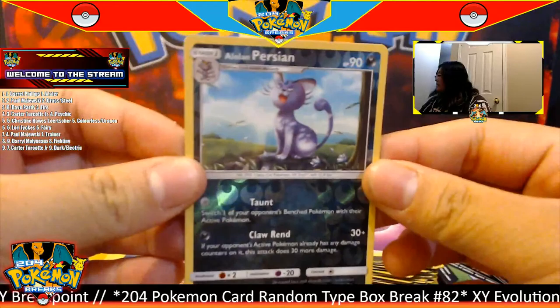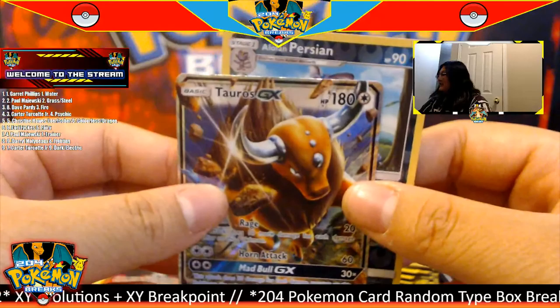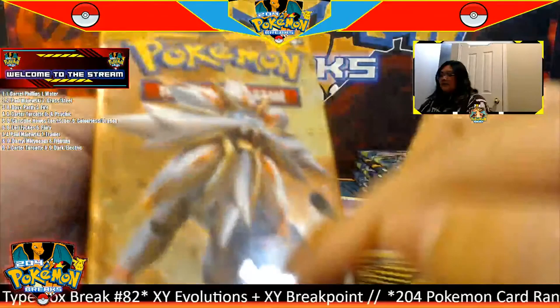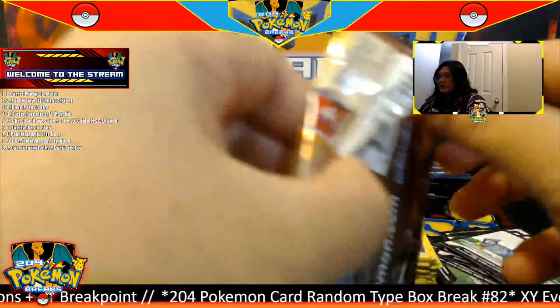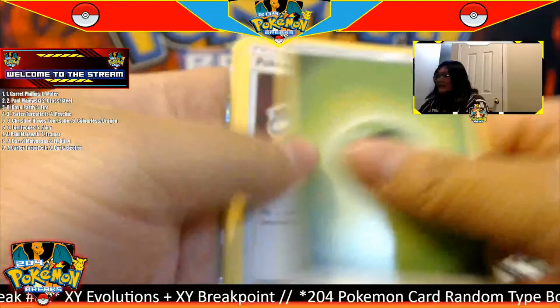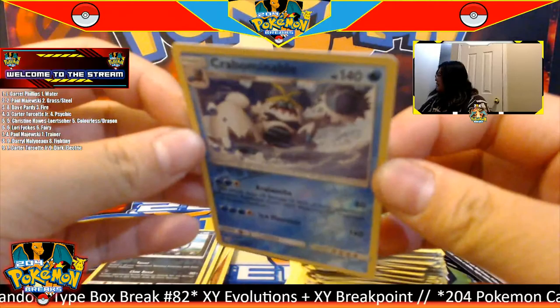To conclude our assorted pack portion, we have Sun and Moon base set — we have three of these. One, two, three, four. Starting off with a psychic energy, for our first Sun and Moon base set pack we have a reverse Alolan Persian going to the dark type, and for the rare we have a Tauros GX going to the colorless type. Colorless is killing it — Christine, you're killing it! Congratulations!